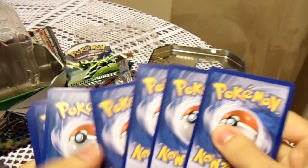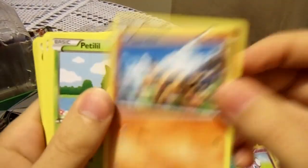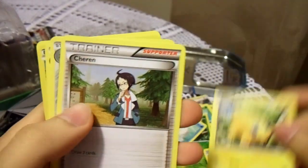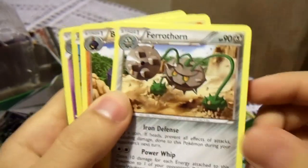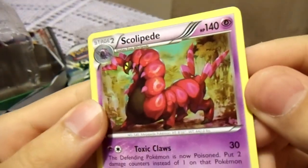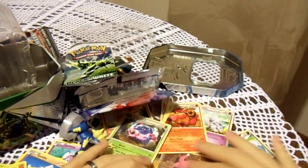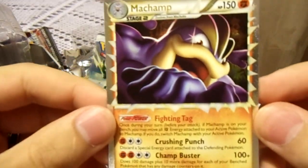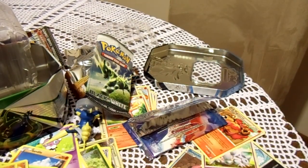Another code — nice. Another Pidove, another Gothita, another Sandile, another Petilil, another Joltik. Chandelure — okay, something different. So far that pack was an exact copy of the first one. Ferrothorn, another Boldore, a Reverse Panpour, and Scolipede — not holographic. None of the rares were holographic except for the Prime, and I don't even think you count him because he was in the slot of the reverse holo, not the slot of the rare. So I guess he was really the only great card of this, and Samurott, which was on the cover so I knew I'd get him.